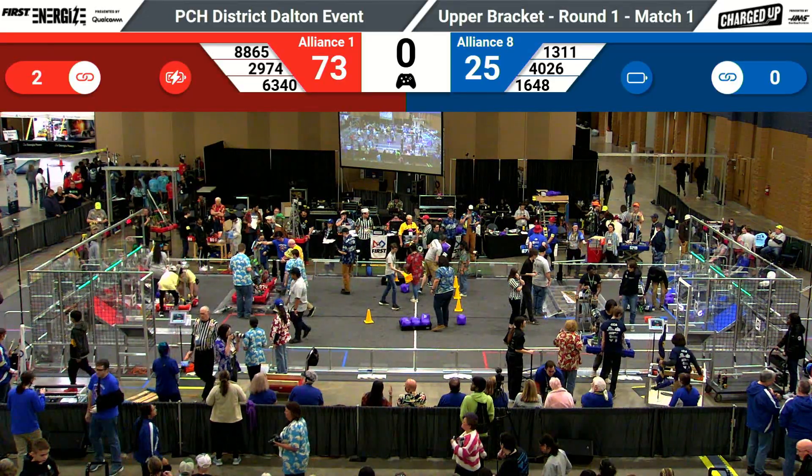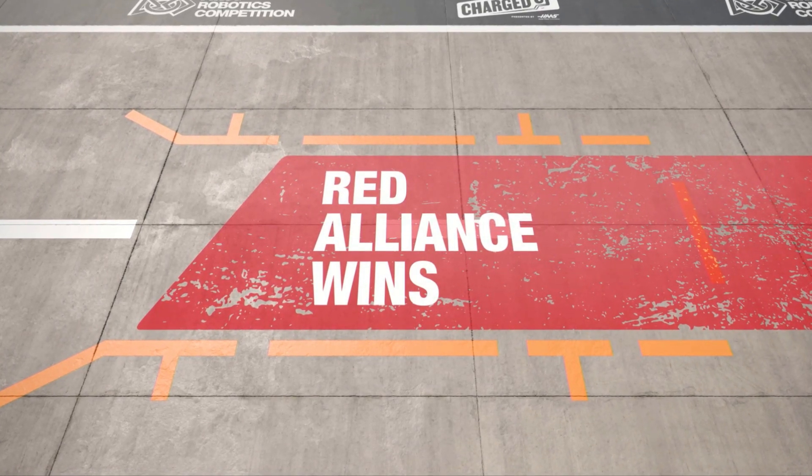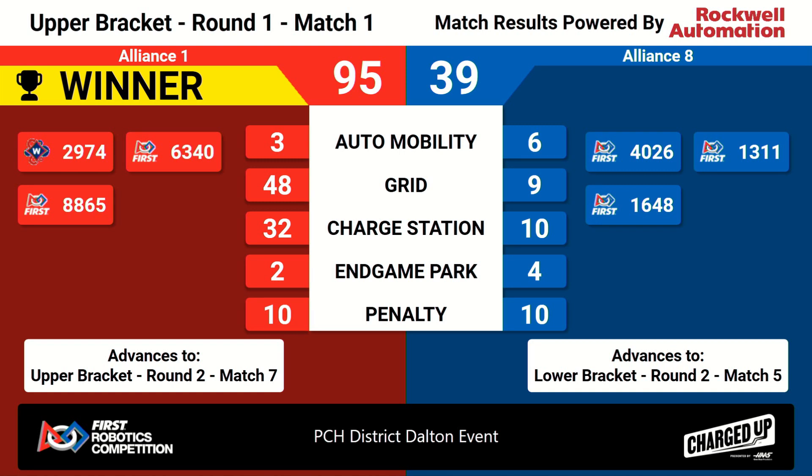As we saw in a qualification match, the hot formula car has taken off, indicating that the Red Alliance is victorious with a score of 95 to 39. Alliance one moves on across the brackets into match number seven, while Alliance two moves into the lower bracket for match number five.